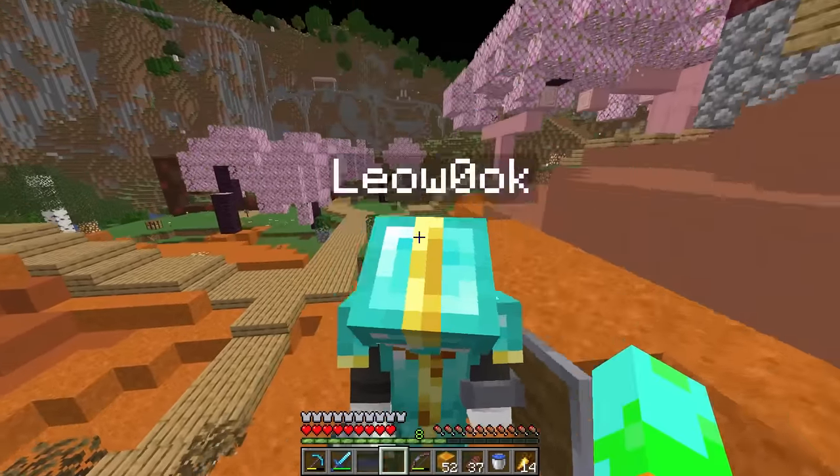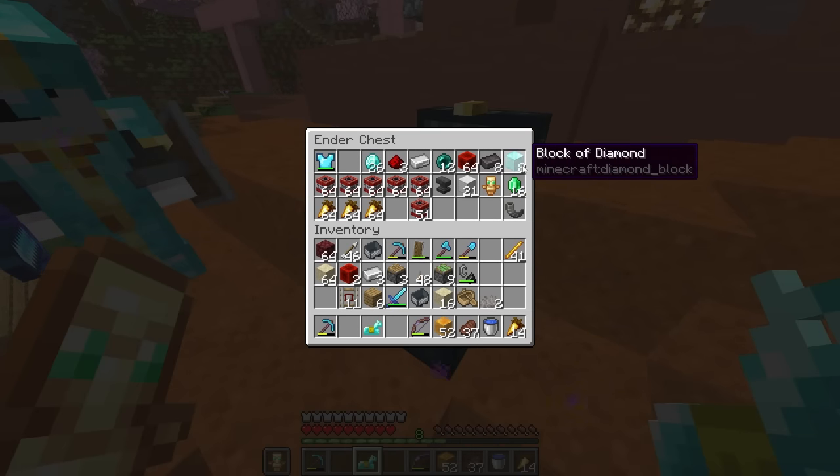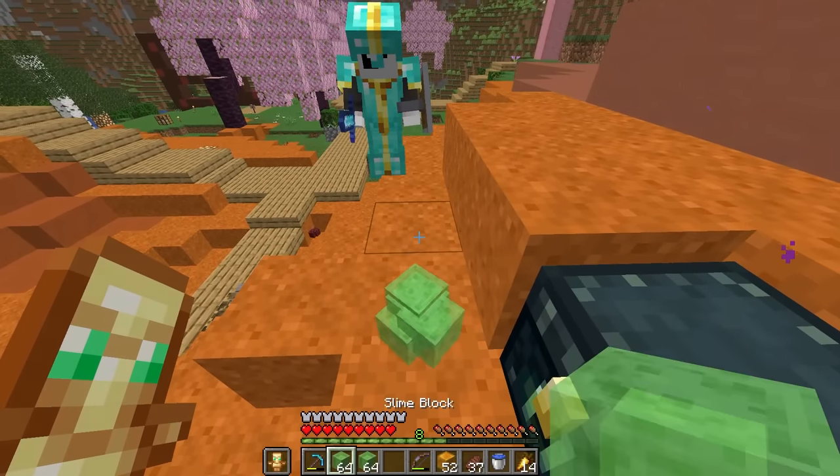So Parrot, what do you have to offer? Out of the few things in my ender chest, I ended up giving Leo Wook a goat horn, and in return, he gave me three stacks of slime blocks — more than enough for this project — but all I could think about was one thing.